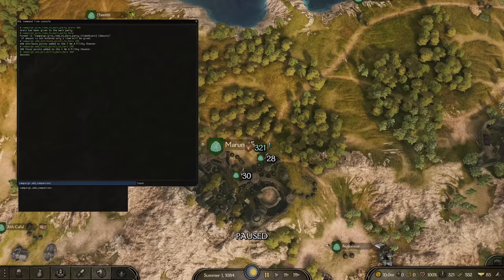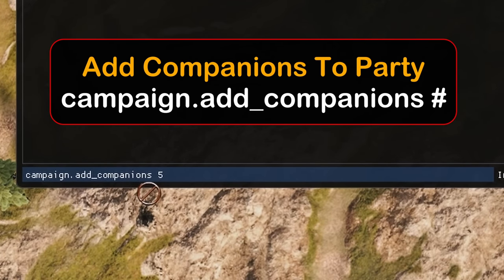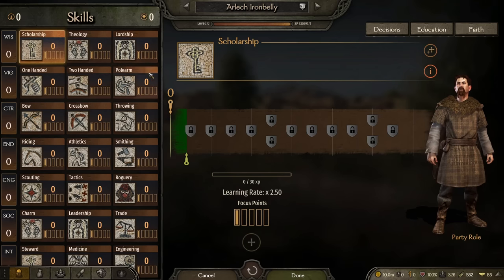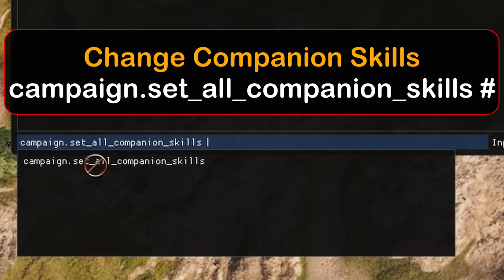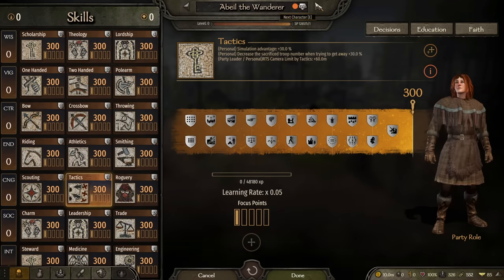We've got an OP army, money, food, and great gear — but we want to share this with somebody. So let's add five companions using campaign.add_companions space 5. They'll pop up right away, but they default to zero skills — they're terrible. Don't worry though: go back to the console and use campaign.set_all_companion_skills space 300 and now all five are complete chads.